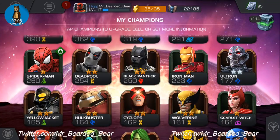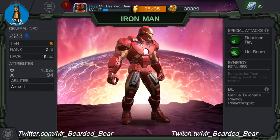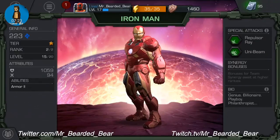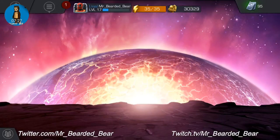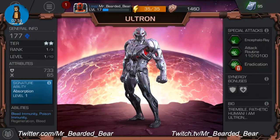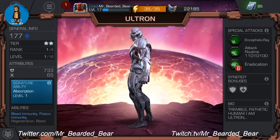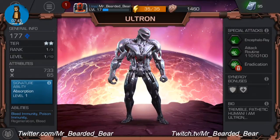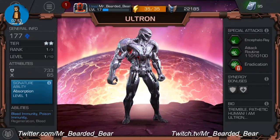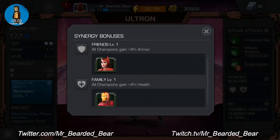One-star Iron Man is basically exactly the same, except he only has Repulsor Ray and Unibeam — he doesn't get his third special because he's not two-star or three-star. He doesn't even have a synergy at one-star, which is weird. I've also got two-star Ultron — silver star, so his signature ability has been upgraded to level one. I haven't really touched him; he's rank one out of three, level one out of ten. Special attacks are Encephalory, Attack Routine and Eradication — the Eradication on the three-star is absolutely beast.